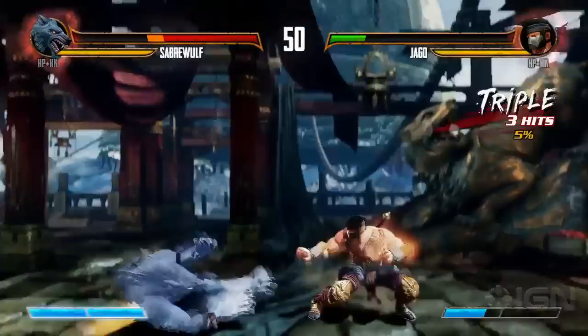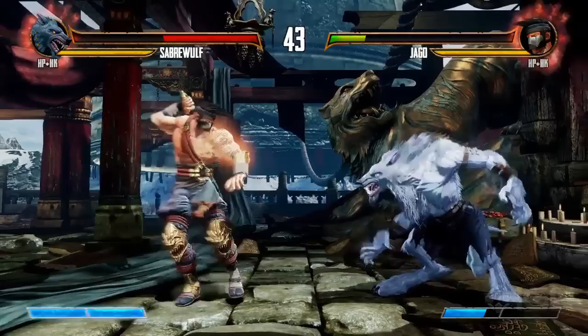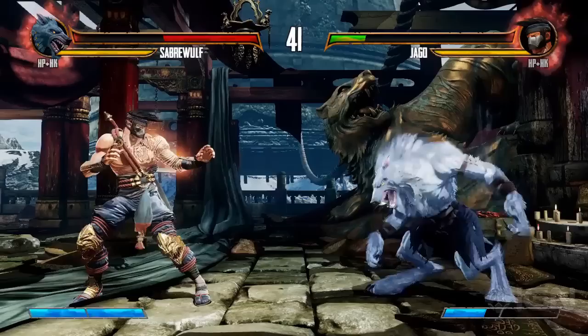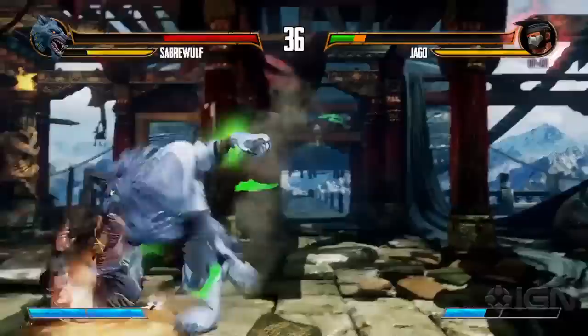One of the other things we added is this instinct meter. Up in the top right, Jago's got a glow around him and my tattoo is glowing. I have one also. I can do two things with that: I can cancel any combo and reset my KV — my knockdown value — but each character also gets a benefit specific to them. In Jago's case, he's going to heal. Sabrewulf will get all big and buffed up. You'll have more chip damage on everything including regular hits, you do more damage, and you're a hair faster.